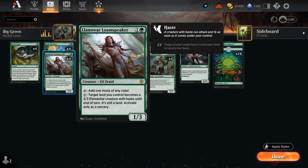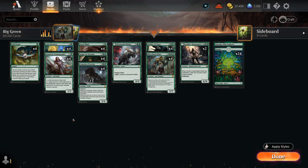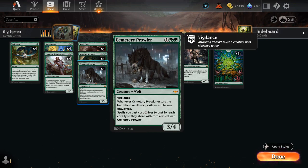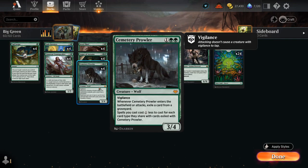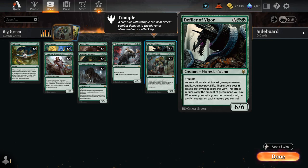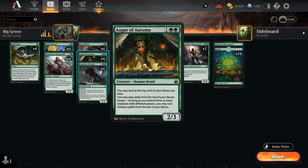Loam Speaker is a 1/3 that can tap to add one mana of any color — a nice way to ramp into our bigger creatures — and can eventually animate our lands into 3/3 elementals. It can also be played very cheaply off the top of our deck once we have a Defiler of Vigor in play, especially if we also have a Cemetery Prowler that exiled a creature, reducing spell costs by one. We can potentially play cards like Loam Speaker and Gala Greeters for free if we have both Prowler exiling a creature and a Defiler of Vigor in play, leading to crazy turns with an Augur of Autumn.